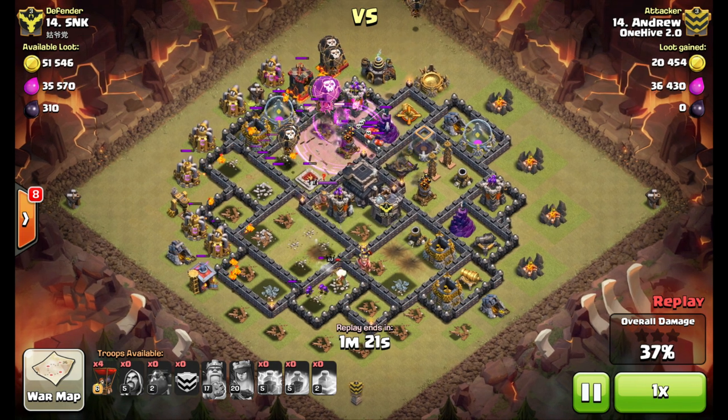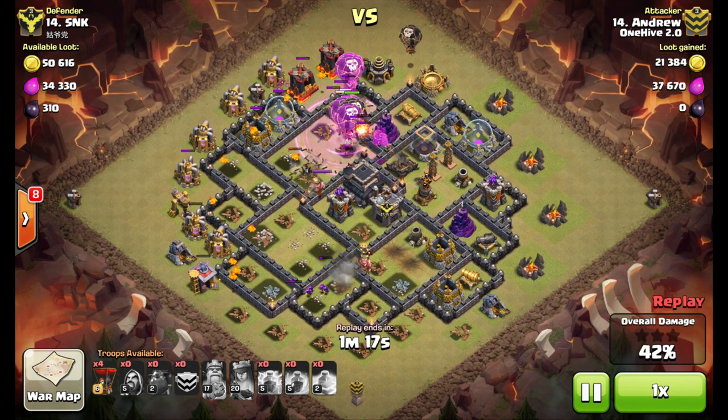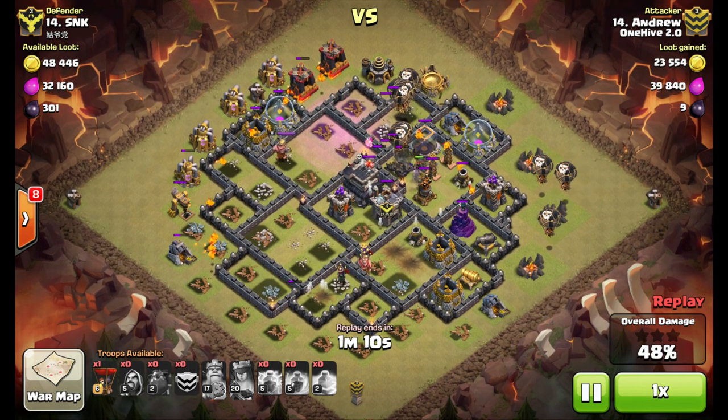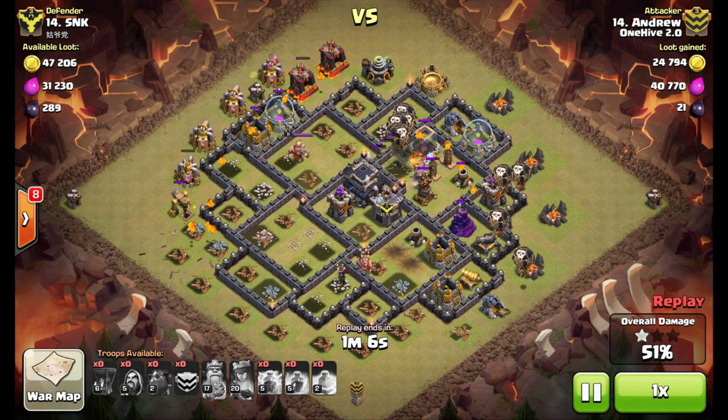He saves a few balloons on the back side for that archer tower that stays up and those cannons. The last hound still has plenty of health, and those balloons pushing around are going to get to the last air defense and take it out just in time.